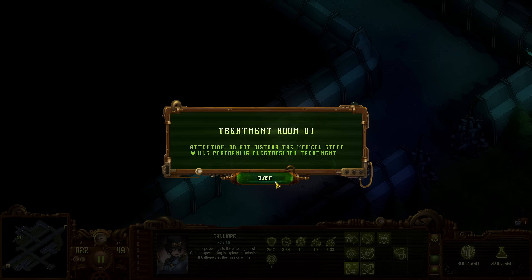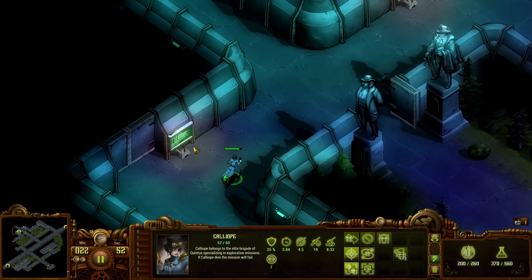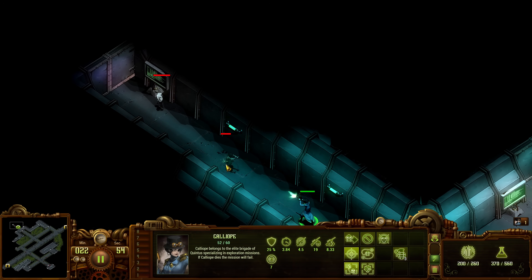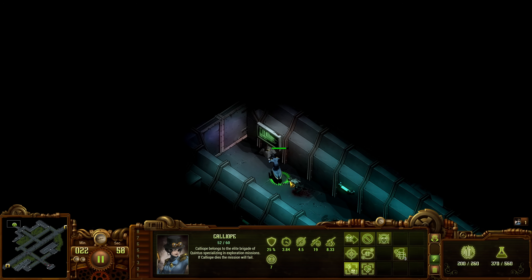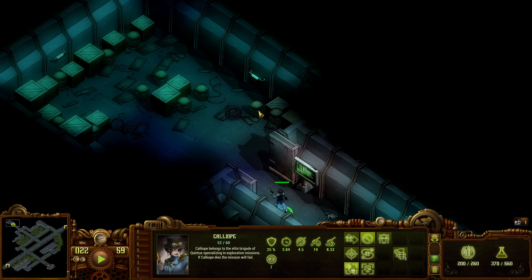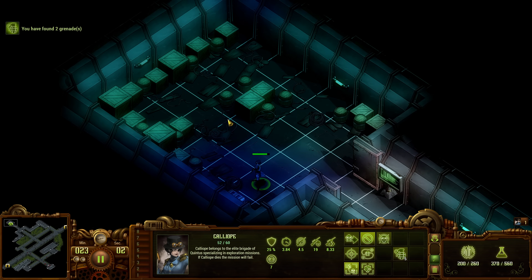Okay, what do these say? Treatment room one: do not disturb the medical staff while performing electroshock treatment. Okay, we might have some help in that room. What's this one? Radiation. So treatment room one, two, three - we'll go through from the beginning. Do not place radioactive material or other contaminants here. It's just an empty room, actually.